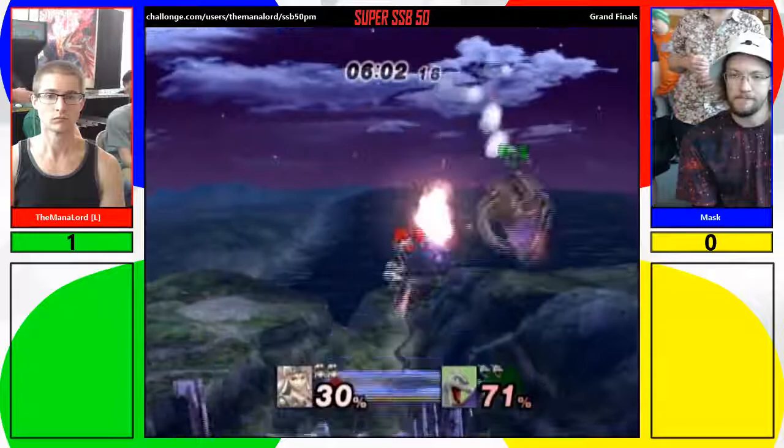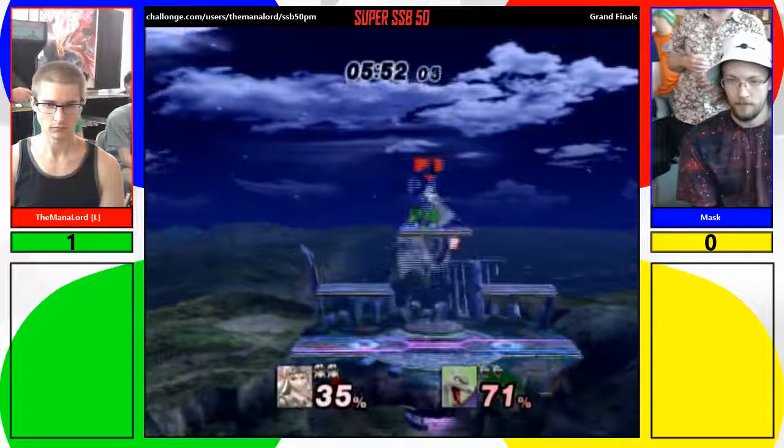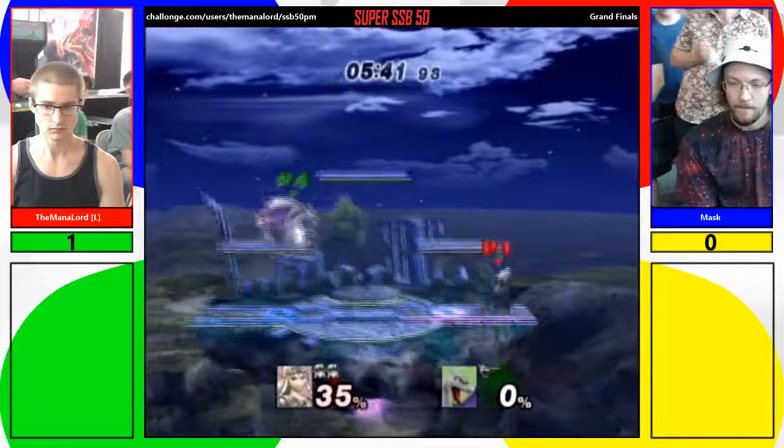With the Din's Fire — what is coming back to Zelda? In this matchup, Mask is so in Zelda's face that she doesn't have the chance to actually set it up. Which I know is the reason why he's doing that — there's an advantage to being out there.